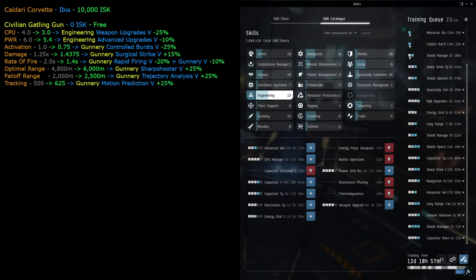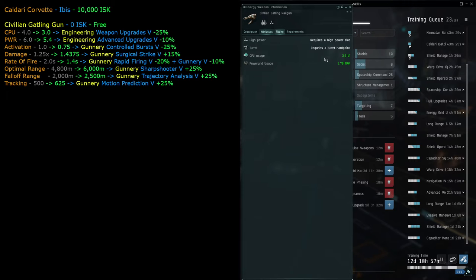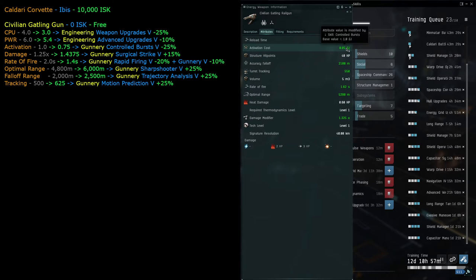Now let's look at the gunnery tab attributes. Activation cost can be improved by controlled bursts - level five would lower it by 25%, potentially down to 0.75. Turret tracking base is 500; motion prediction at level five increases it by 25%, up to 625. We have level two so we're at 550. Rate of fire can be increased by gunnery at 10% and rapid firing at 20%.